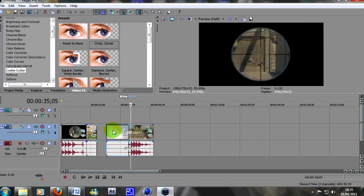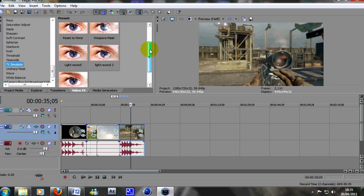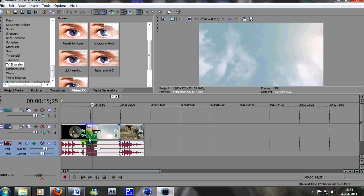As you saw in the preview, you don't have to do this, but I added a fuzzy CCTV kind of effect. It's called the TV Simulator. I've got a few different presets — these are just ones I've used in different montages. What you want to do is go to your first sky clip, and grab 'Reset to None' and drop that on there.